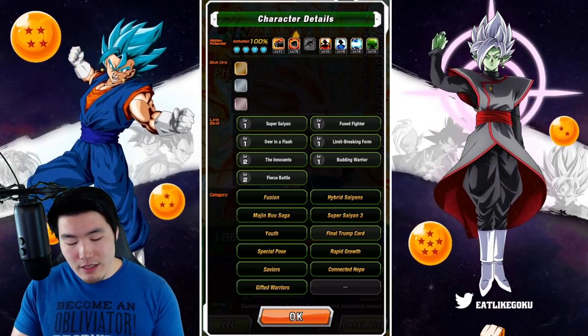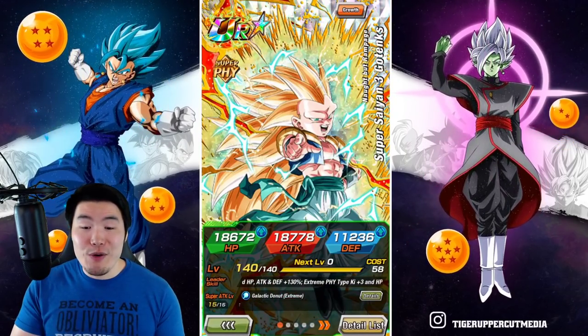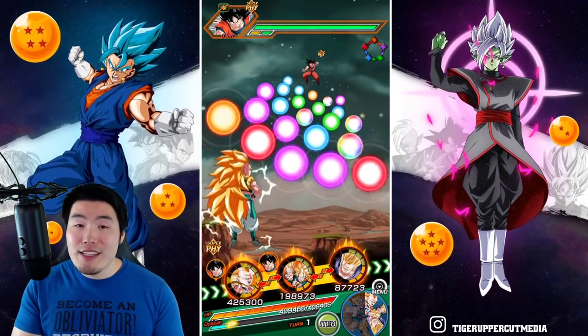As you can see, the links are for the most part level 1 and he has no skill orbs. That is everything you need to know about the EZA Super Saiyan 3 Gotenks. Now we're going to jump into the original Legendary Goku event.